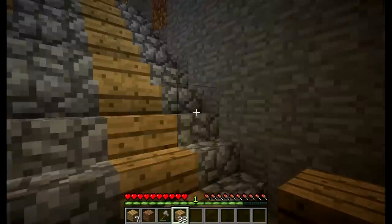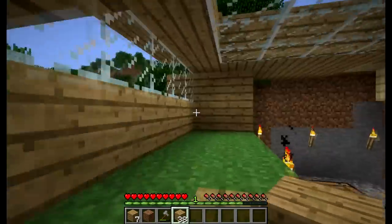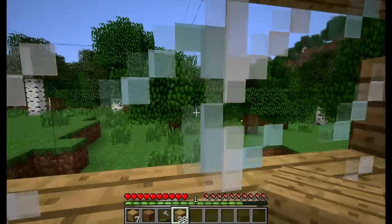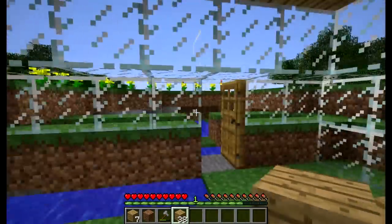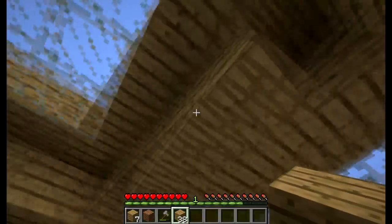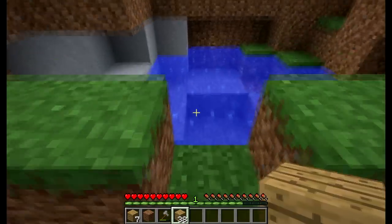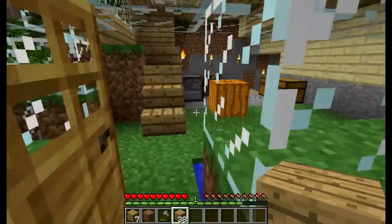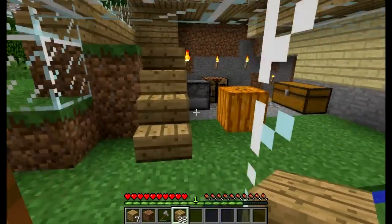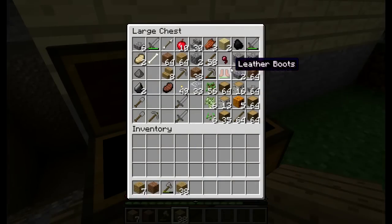I'll go ahead and show you why I created the staircase going down - I'm planning on making some rooms back down here, seemed like a good idea at the time. I even have a little window up here so I could just come out here and look at the trees. Anyways it's still high noon, plenty of time, so I'm going to go ahead and equip for this journey to find some sheep so I can make a bed.